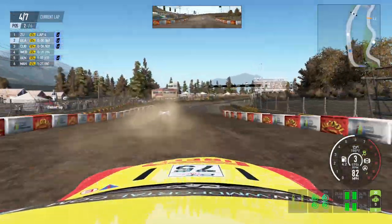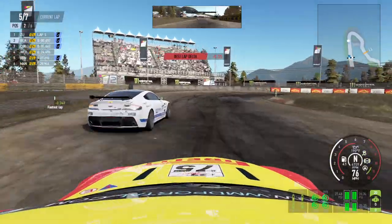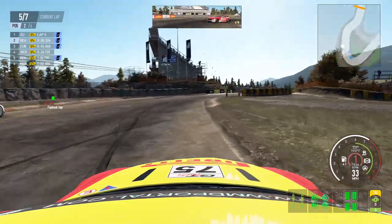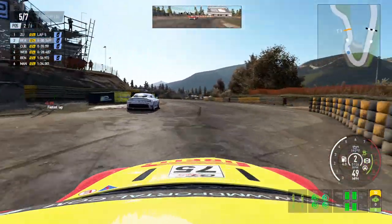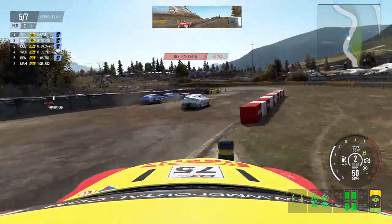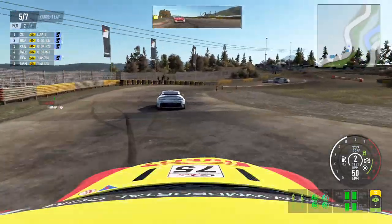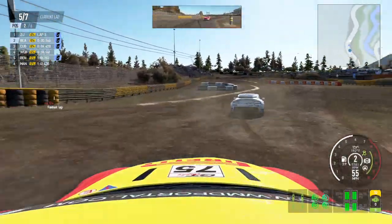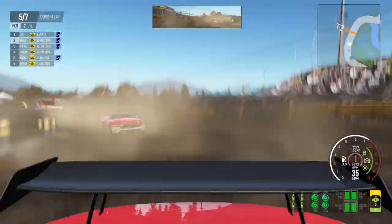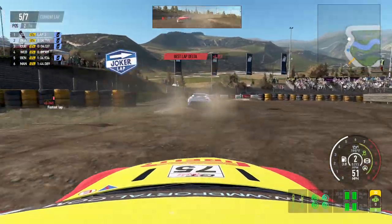We hit the jump at over 80 miles an hour — definitely a lot of fun there. We came in too hot, that's gonna add more damage to us. You collect a lot of front end damage on this track, whether it's the cars braking and you just don't get the braking zone right, or if it's just all of the barriers around the track — it ends up being a lot of damage.